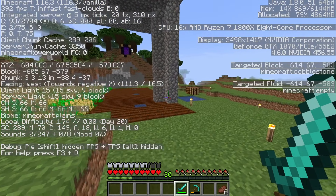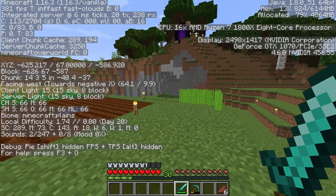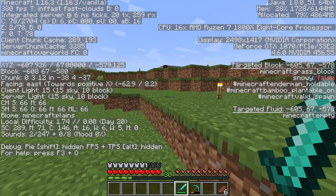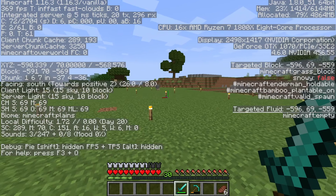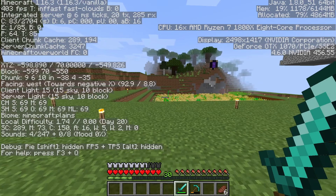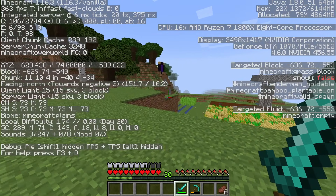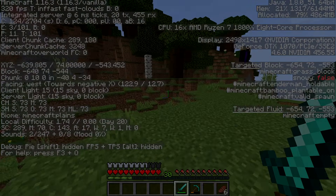I also have one more recommendation, and that is downloading and installing Optifine. That always helps a huge amount with frame rates, and I have a whole video on that linked down in the description below. Of course, this video is just how to do stuff without Optifine. So this was the best settings explained for Minecraft Java Edition. If you guys liked the video and it helped you out, please make sure to leave a comment and a like. I love hearing success stories. Thank you guys so much for watching — I'm VIEW Productions and I will see you guys in the next video. Goodbye.